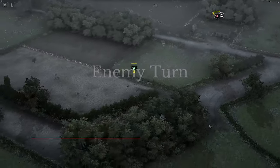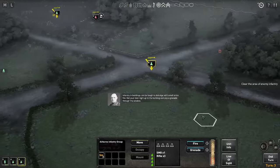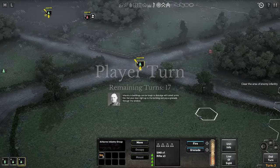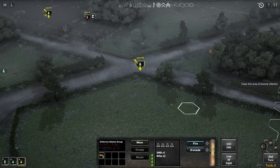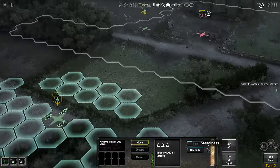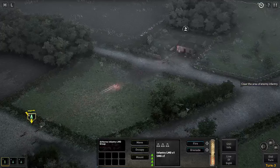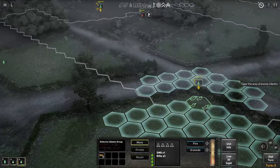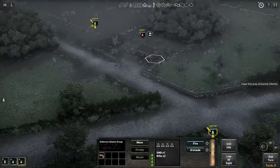Those rifles continue to fire at my Bren team — they're very unlikely to cause any casualties. Infantry in buildings can be tough to dislodge with small arms fire — try to get your men right up to the building and pop a grenade through the window. That's what we're going to try and do. We're going to continue firing at them with this Bren team to keep their heads down as best we can. 20% suppression this time — wonderful.